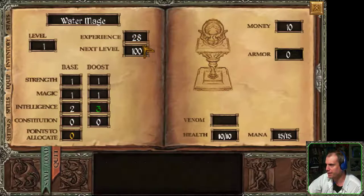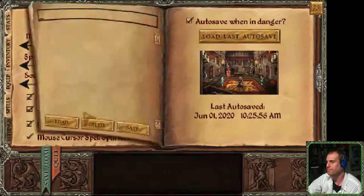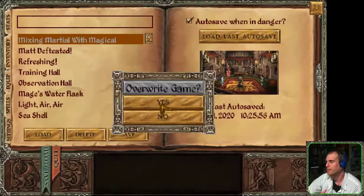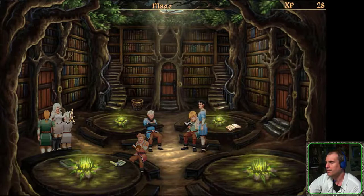Level 1, experience 28, next level at 100 — so I've actually gained some experience already. All right, I think we got to move on now. We've done as much as we can. Let's see if we can go on an adventure to the lake.